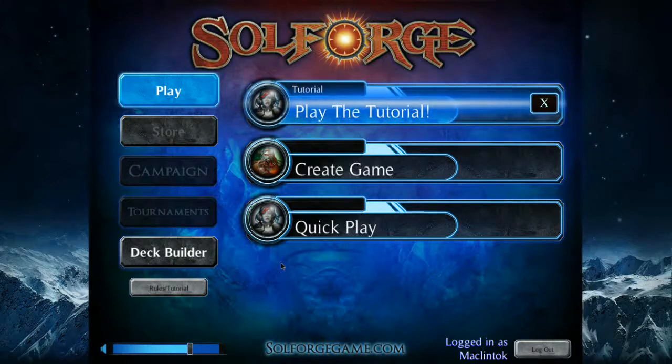Later on we were able to purchase other pre-constructed decks. Since then, I've bought the Uteran starter deck, which costs about five dollars. Now that they've gone into Steam, the game is on sale for twenty dollars — it's what they call Steam Early Access.